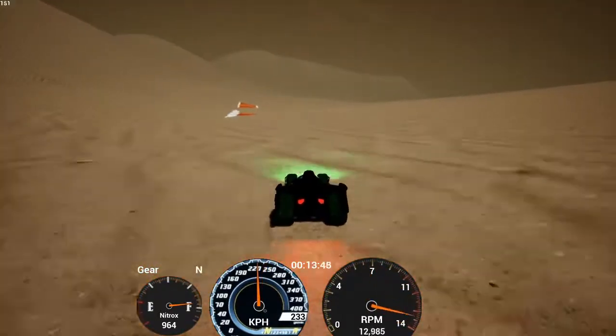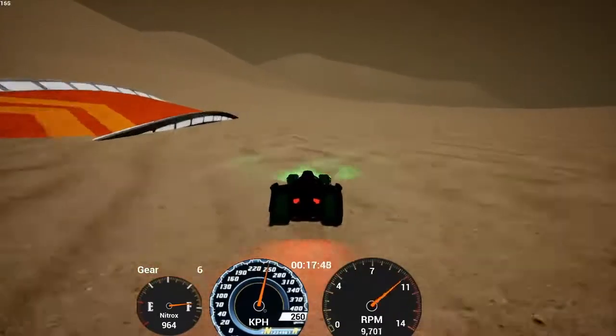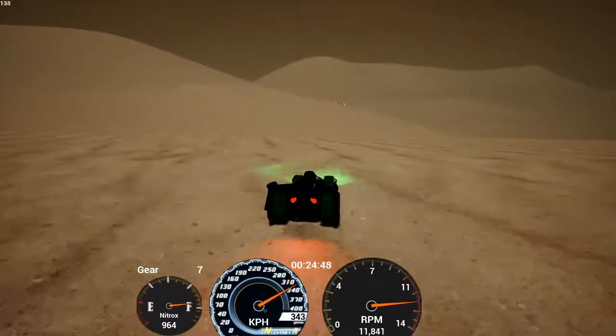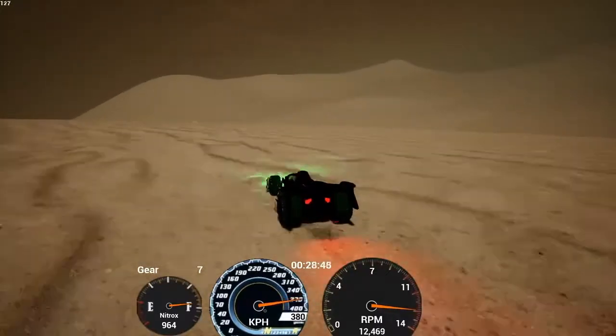First thing you want to do is just follow the track on from here. It's quite simple — nice and easy. You can just continue on. If you do have a good eye, you'll see out to the left there — because my settings are up to max, I can actually see the edge of the track. The better your settings, the more visible that is.